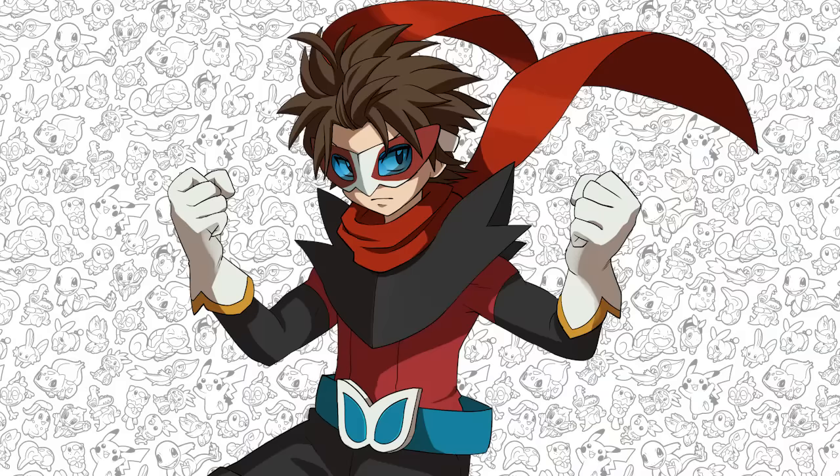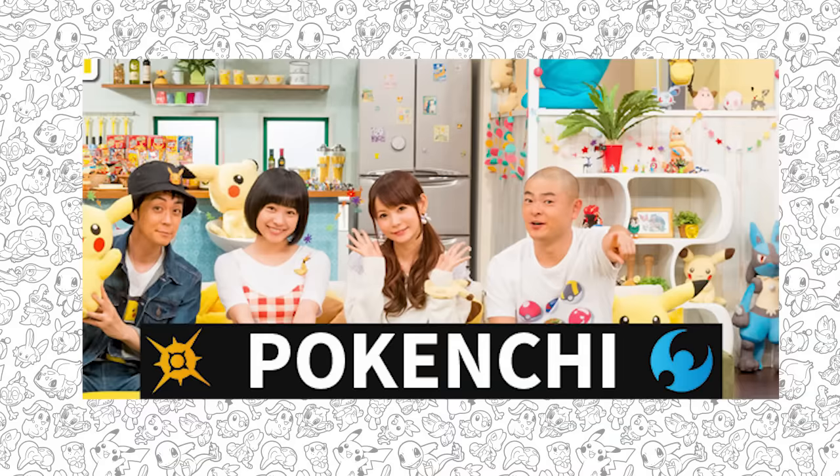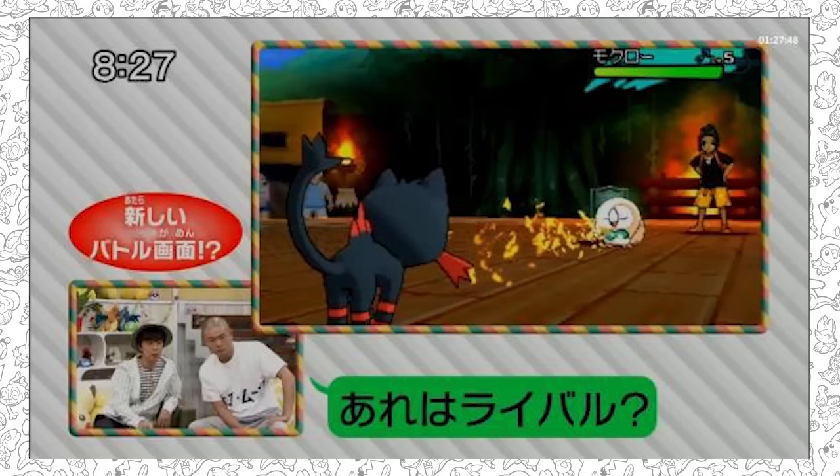Welcome back to another Pokémon news and information video. Today we've got some brand new Pokémon Sun and Moon news — two things to cover. The first comes from a Pokenchi stream screenshot with some new information, and the second is that some clever people have dug into the Japanese Pokémon website and found the typings for the final evolutions of the starter Pokémon. If you don't want to be spoiled, click off now.